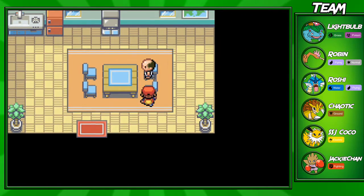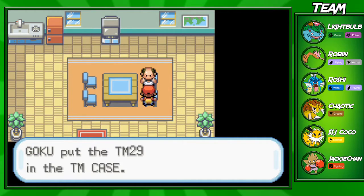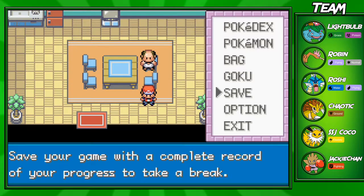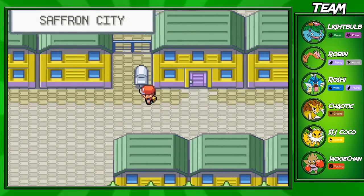If you come over here to the right of the Pokémon Center, this guy - Mr. Psychic - will give you a TM for Psychic. Psychic is an amazing Psychic-type move. I don't think any of my Pokémon can learn it, but if you have a Pokémon like Haunter or even Alakazam, that'll definitely be a great Pokémon to teach it to.